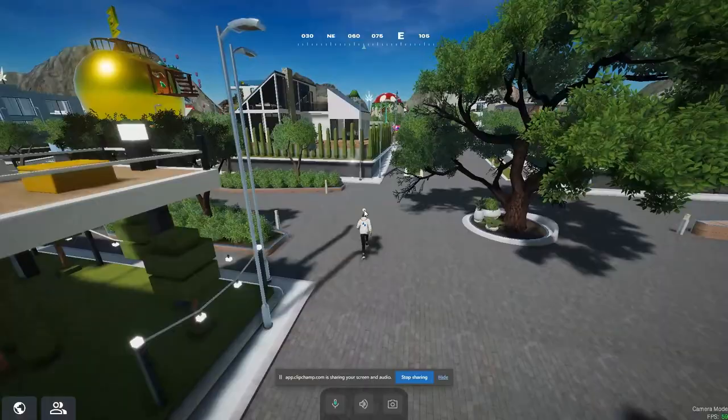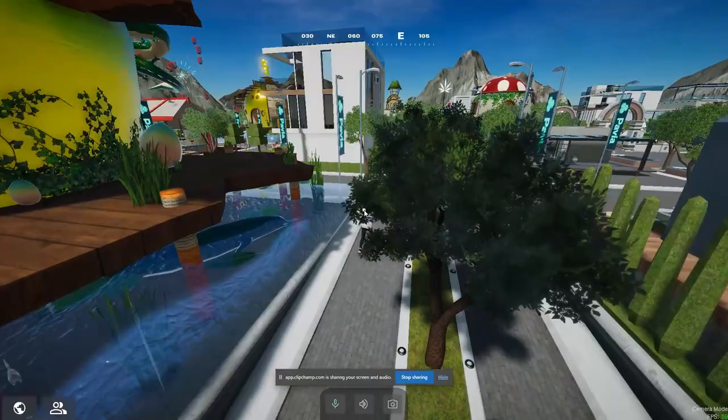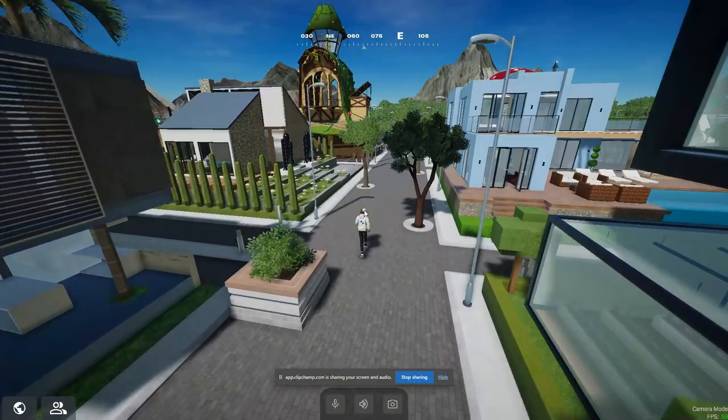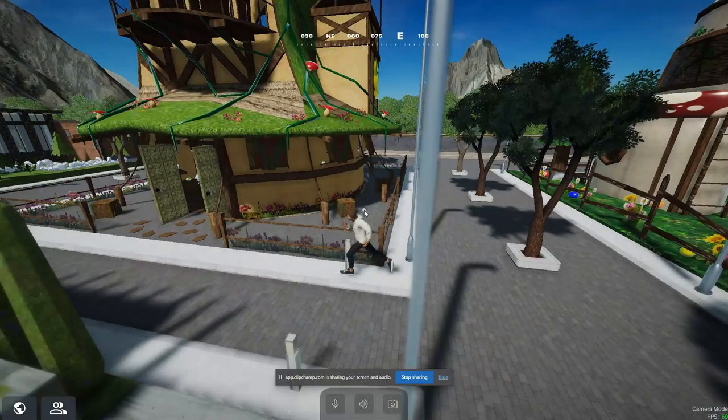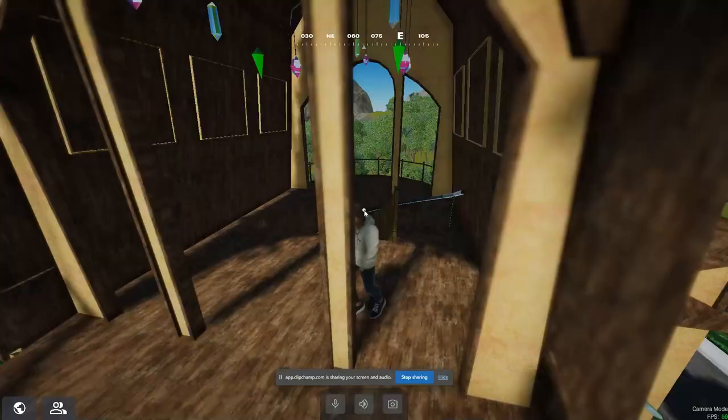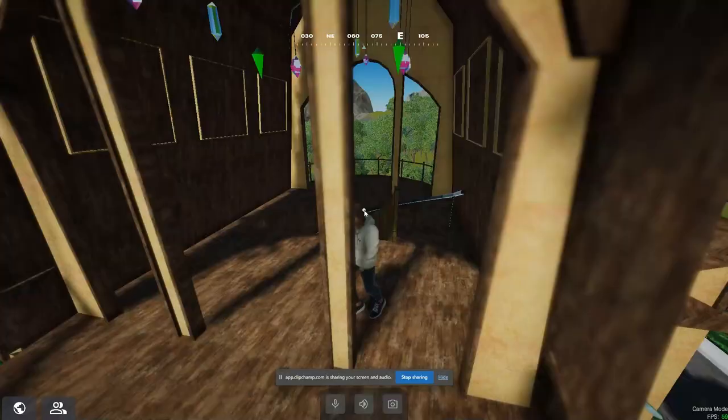Grand Theft Auto though — we need some guns, we need some criminal activity. This would be like a high-def Grand Theft Auto game. Look at this, man — beautiful job by the team. Wow, what is this place? This looks like some kind of shaman spot, like the type of place you would go to get some ayahuasca. This would be the place you'd meet Mother Earth, Gaia.